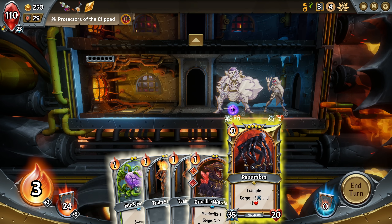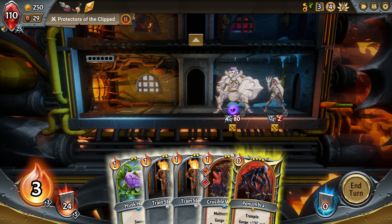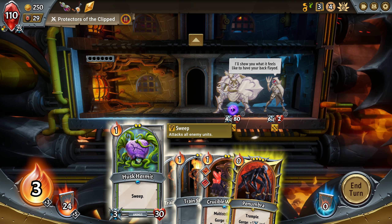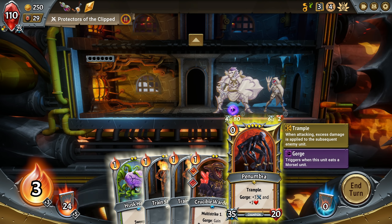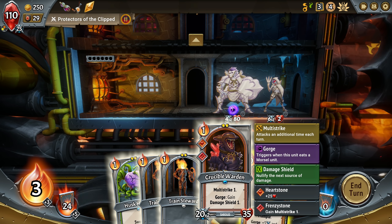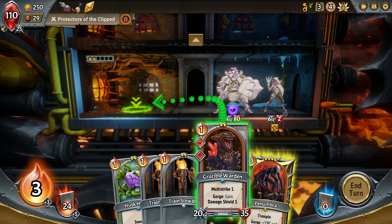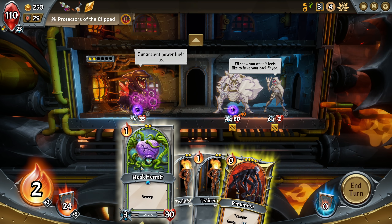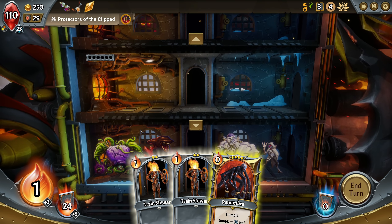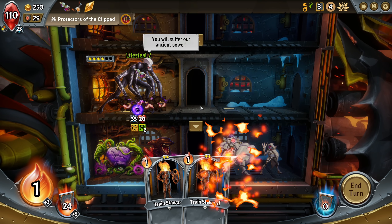Okay, so right away we noticed... six times two, so twelve plus eight is twenty, which is all of his health. Maybe what we'll do something like this. Actually no, let's not fill that. We're gonna kill one off. So let's go trample on this floor. And my train stewards I think I'll hold for right now.